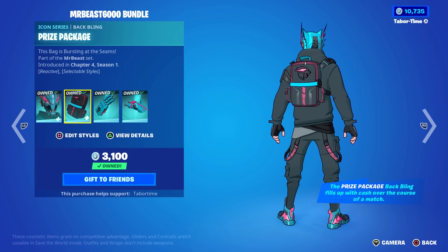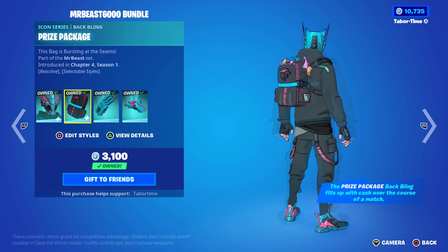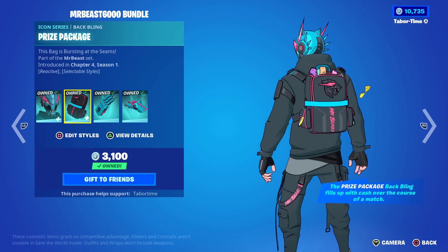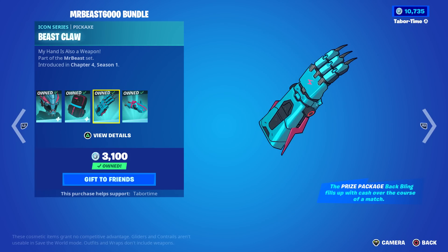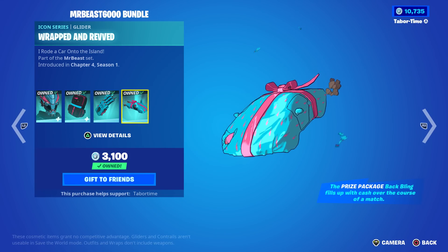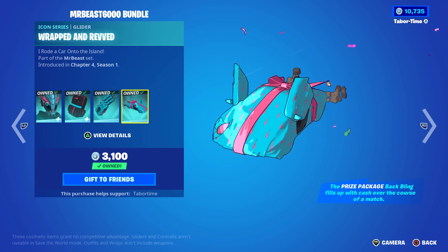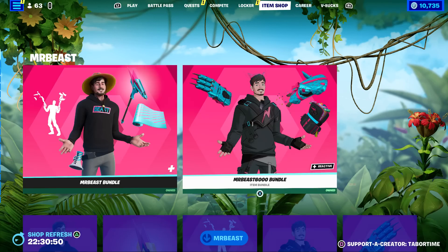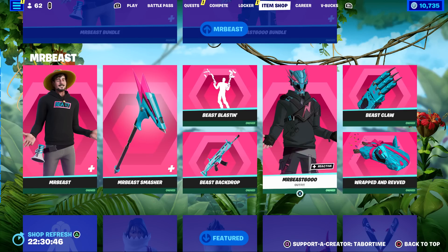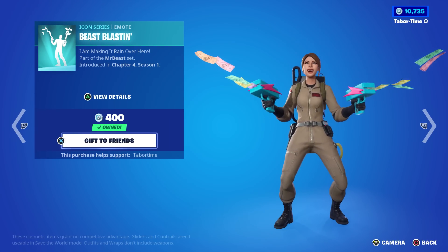Mr. B6000 has the Prize Package back bling which is reactive — it's supposed to fill up with money over the course of a match, but it never worked right for me. He also has a Beast Claw pickaxe and an amazing glider called Wrapped and Revved. When deployed, money just flies out of the gold wing doors — insanely awesome. The glider is only 800 and the emote is 400.